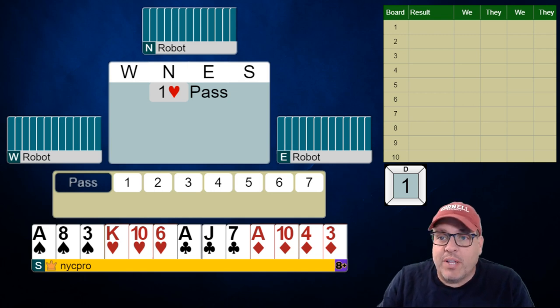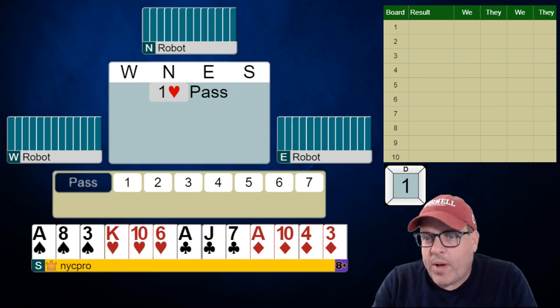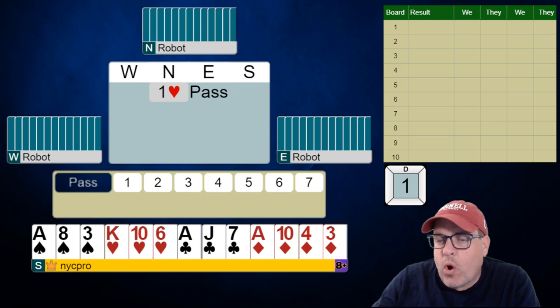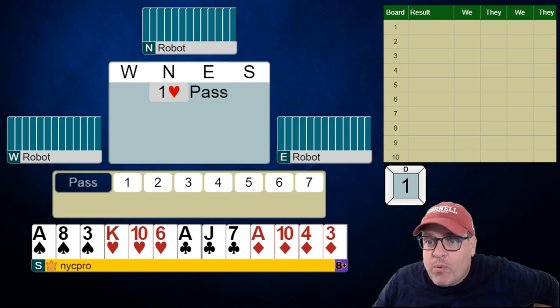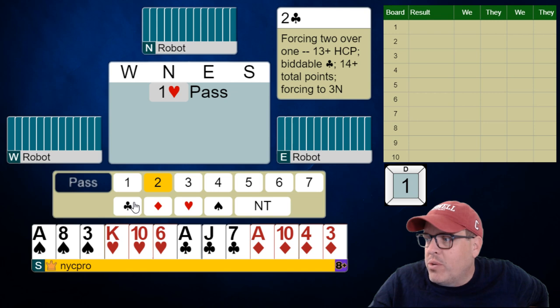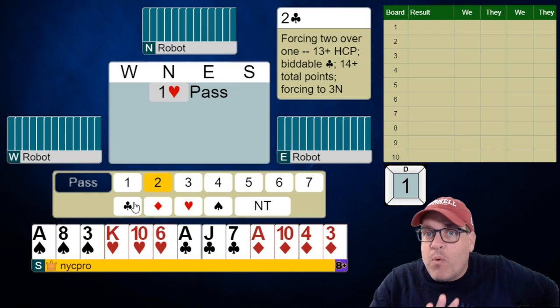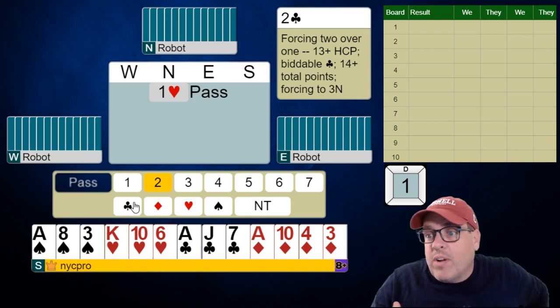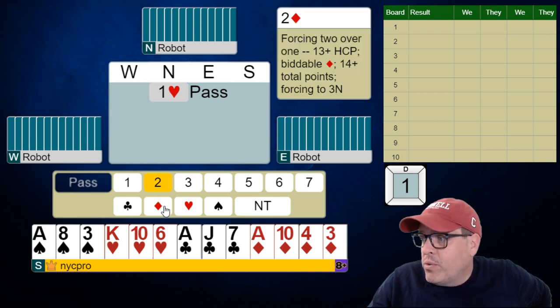We're starting with a pretty interesting hand. Our partner opens one heart and this is your hand — what do you do, folks? Make your call. So with the robots they don't play any sort of garden variety nebulous two club game forcing bid. In more advanced circles we would play two clubs as three or more, sometimes two or more clubs, as your game forcing bid, whereas all the other suits would be five card suits. So if I bid two diamonds it's five plus, but really the robots play just a simple version of two over one.